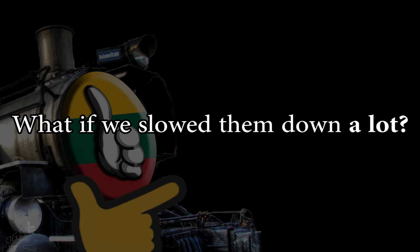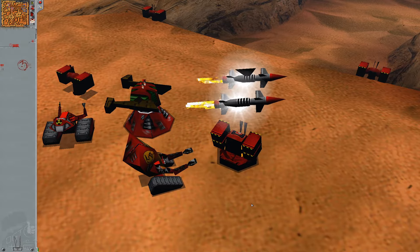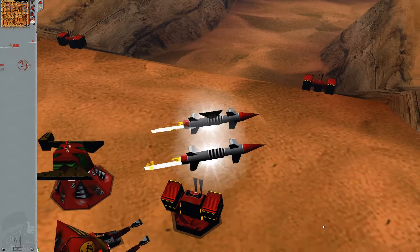Now that we know a bit more about how the projectiles work normally, what if we slowed them down — a lot? First off, I tried this on a flying unit with a Leviathan turret. It doesn't get enough love in these videos.